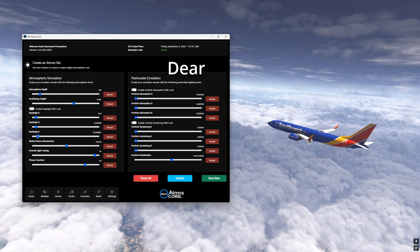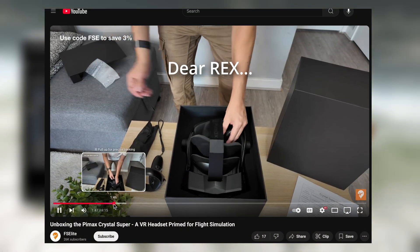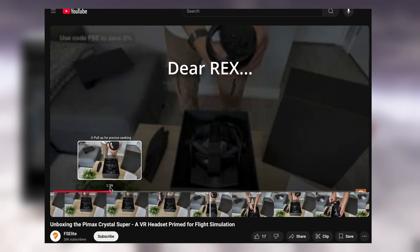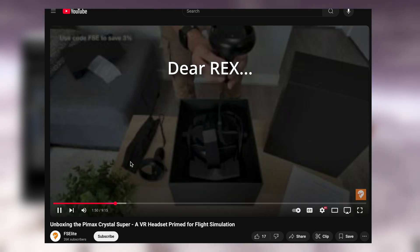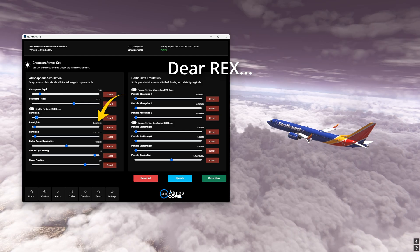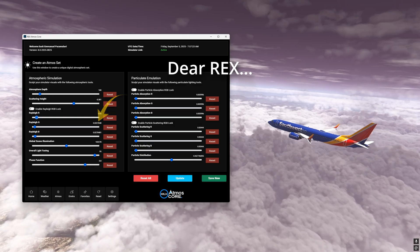So either give us YouTube-like fine adjustments — you know, when you pull up on the playhead on a YouTube video you can scrub finer — or if you don't want to go through the trouble, just give us the option to type in the values. That would solve it just as well.